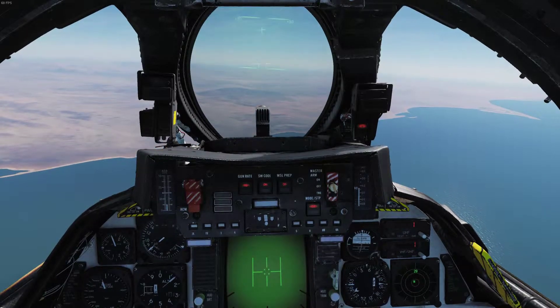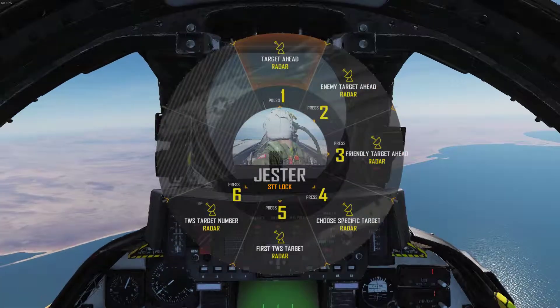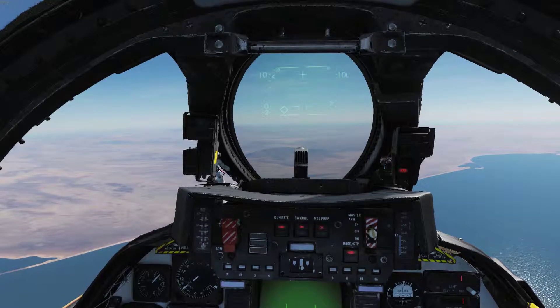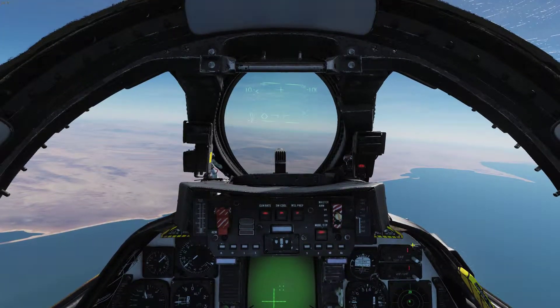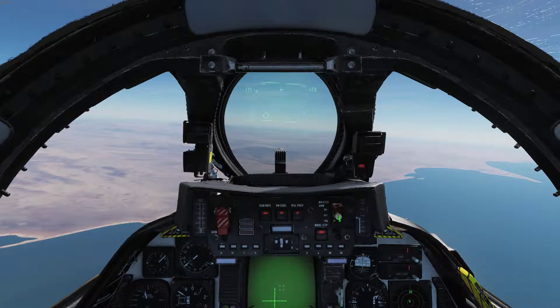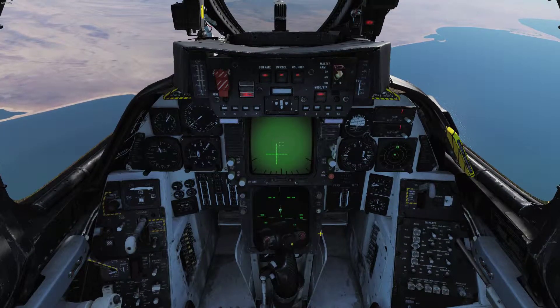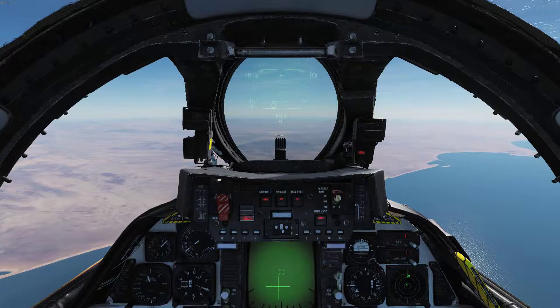We've already got a TWS lock on this guy, but because it's only one dude and he's already aware we're here, we're just going to go to STT. I've got him on the HUD — 55 miles. We're going to go to Master Arm, push the selector all the way forward to radar-guided missiles, and push the selector in to go to Phoenixes.